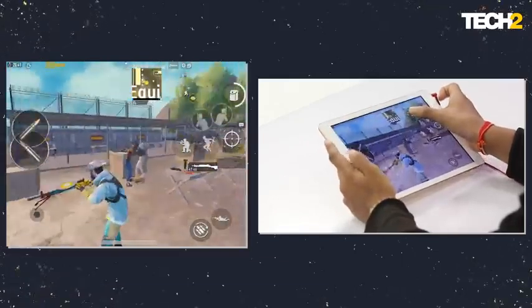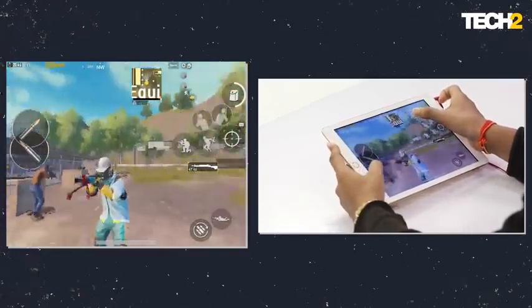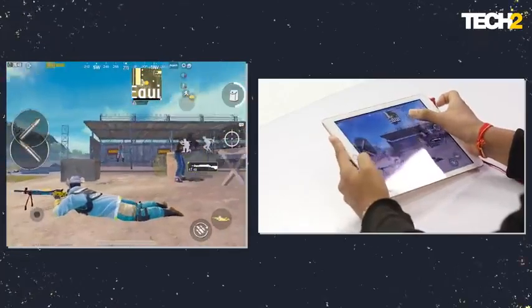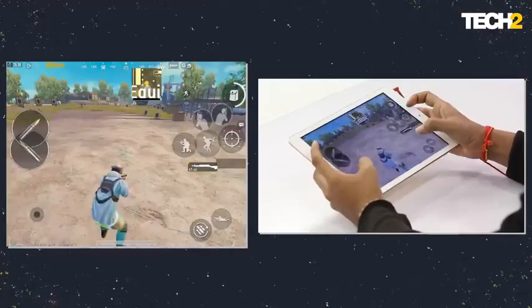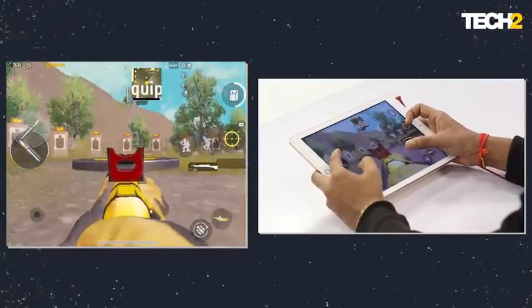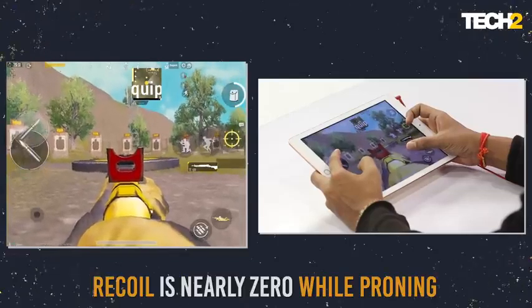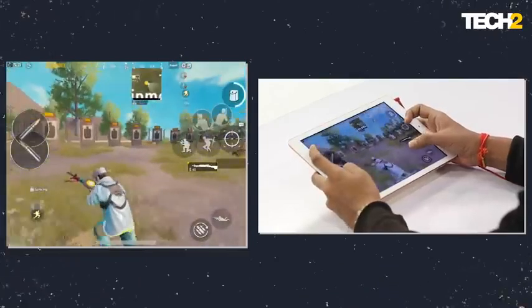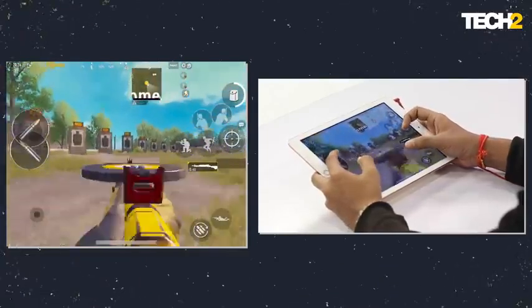DP has a bipod and it helps you control recoil while you're proning. As you can see here, there's a bipod which you can use while proning. When you prone, it helps you control recoil in a much easier way — here you can see the recoil is nearly zero. On the other hand, while moving around it's much higher. So the bipod really helps you control recoil while proning.